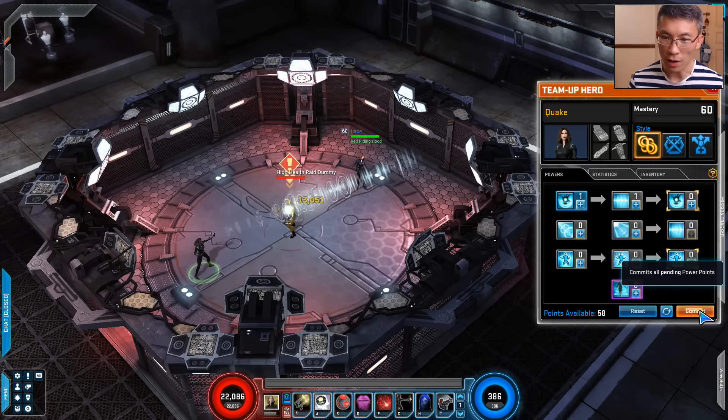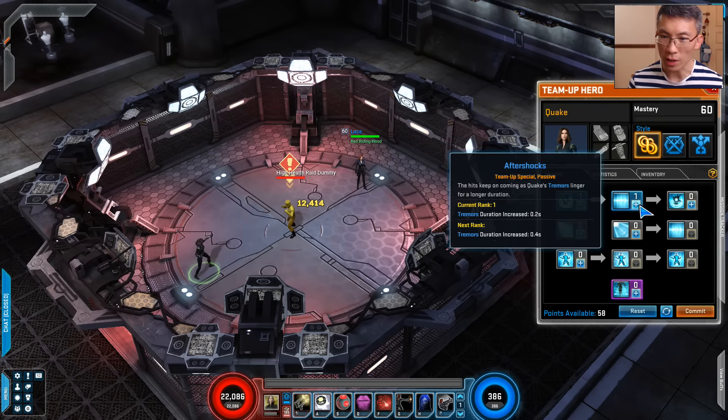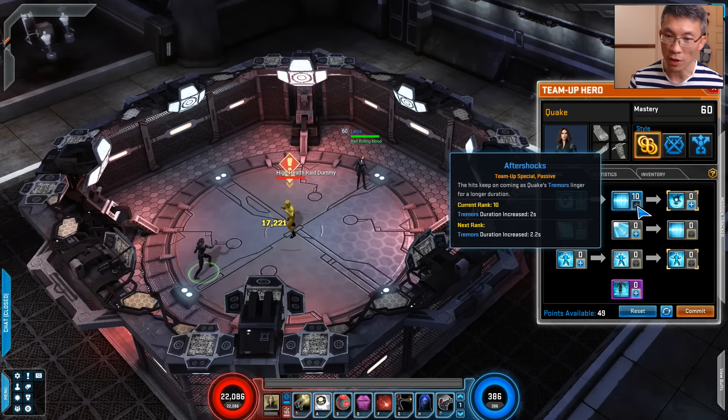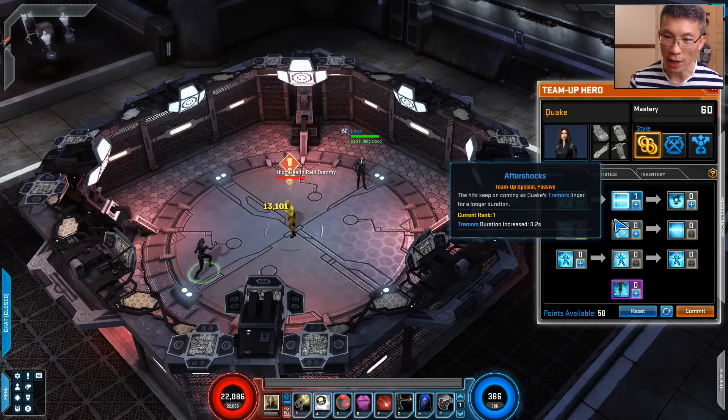You can increase the aftershock by 0.2%, having the duration being increased from 3.2 seconds to 3.4 seconds, or however much you like. But then there will be a lot of downtime in terms of the spender itself, where there's no power channeling. The second one is focus barrage, which is also rather similar, using both hands instead of just the left hand.